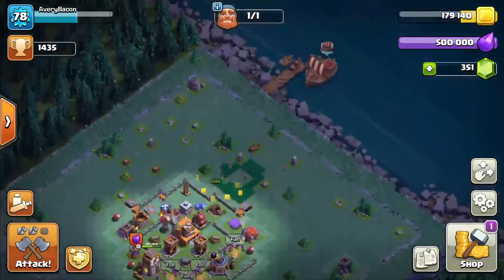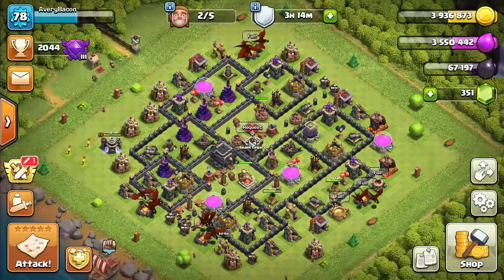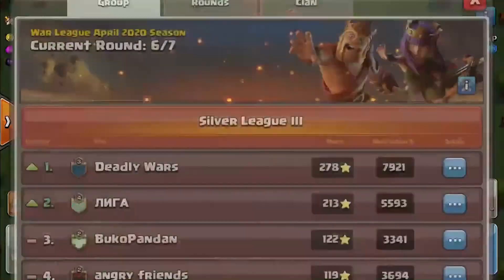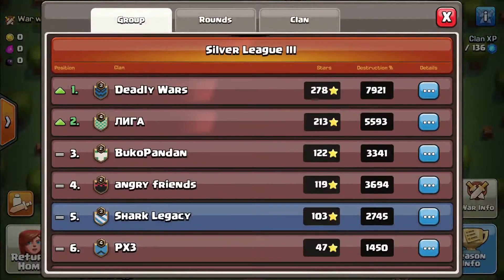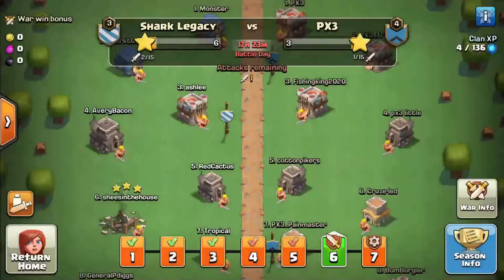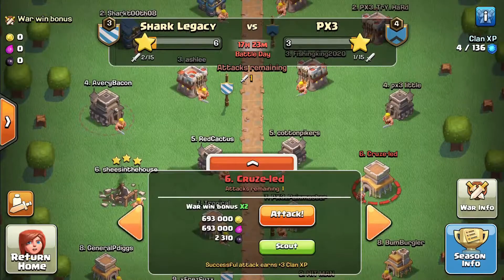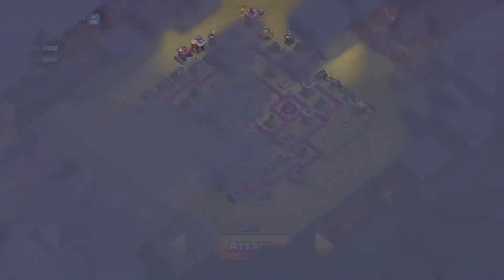Let's go to the clan war leagues. We're doing okay - we have three wins and two losses so far, we're fifth right now out of the eight clans. For my clan I am doing second best, so I'll take it. We're pretty sure we're attacking a town hall six in war. I've got my clan castle - we're just going to scout the base really quick.